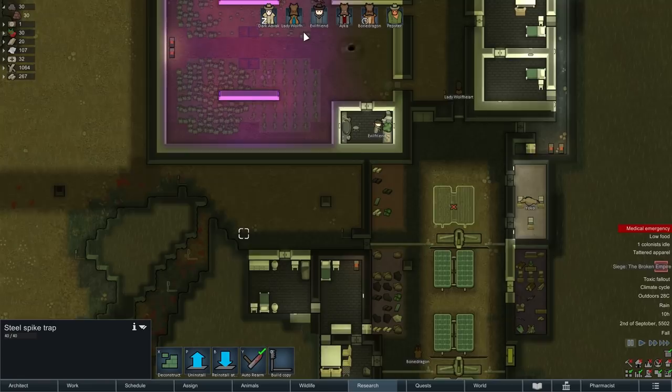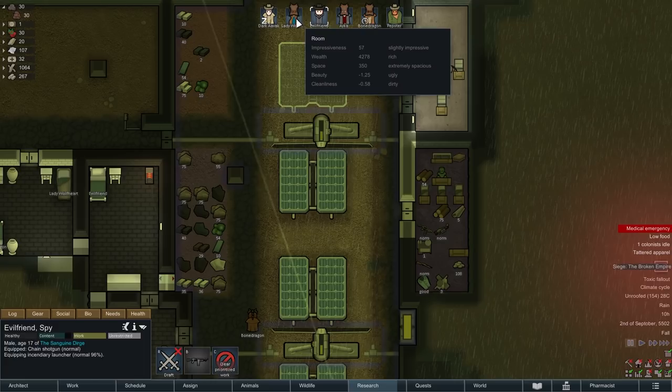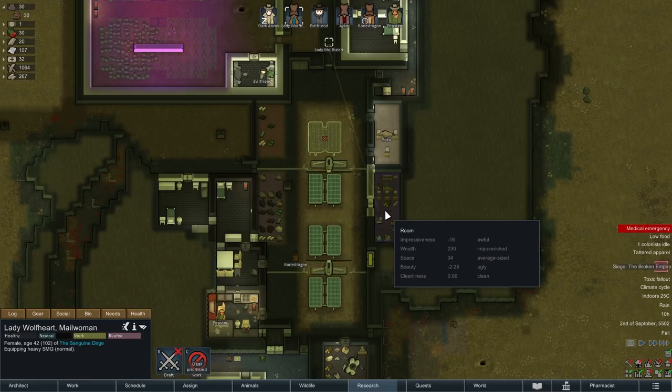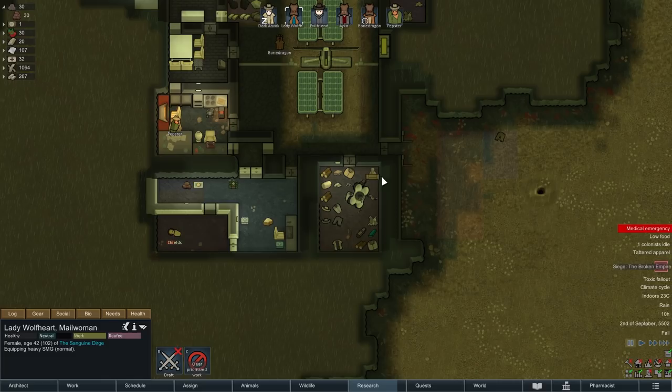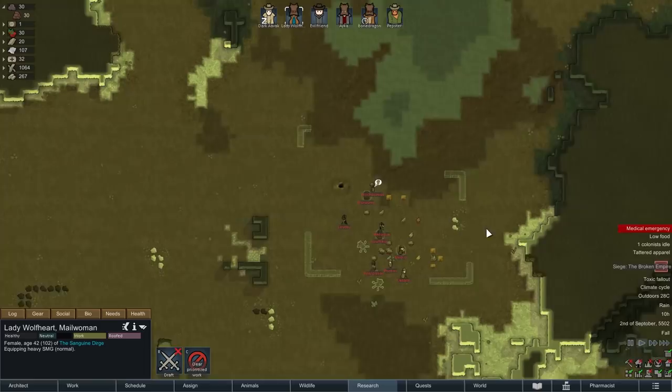Let's get our people equipped properly. I'd like Evil Friend to grab the incendiary launcher and Lady Wolfheart to grab the heavy SMG. I know giving the heavy SMG to someone with less aiming skill isn't the greatest idea, but if enemies clump together then miss shots are still dangerous to someone. Evil Friend I'm generally going to want this to land more or less where I tell him to shoot it, so one of our better aims should grab that one.